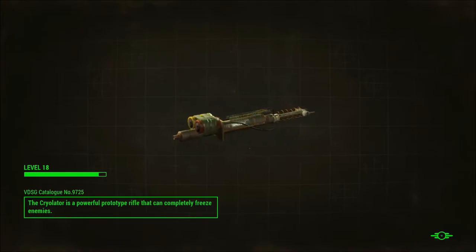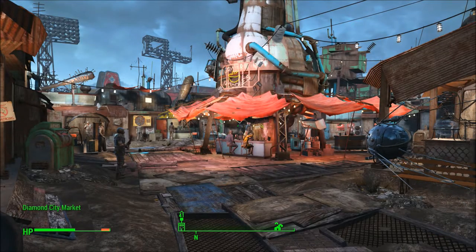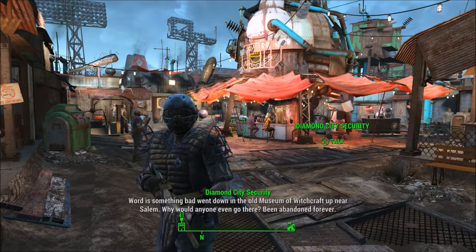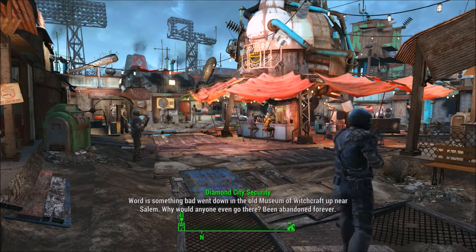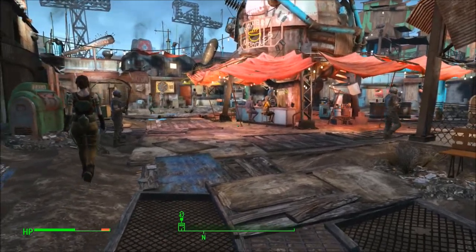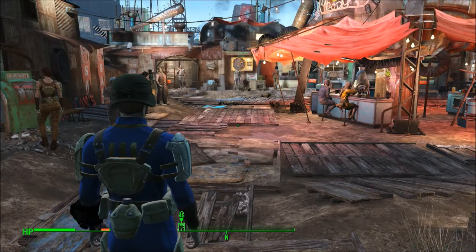Alright, a cryolator — that's a weapon I actually have never used. I know where it is, I know how to get it, I just never used it. Something bad went down in the old museum of witchcraft up near Salem. Why would anyone even go there? Been abandoned forever. Investigate the museum of witchcraft — I don't think I want to, honestly.